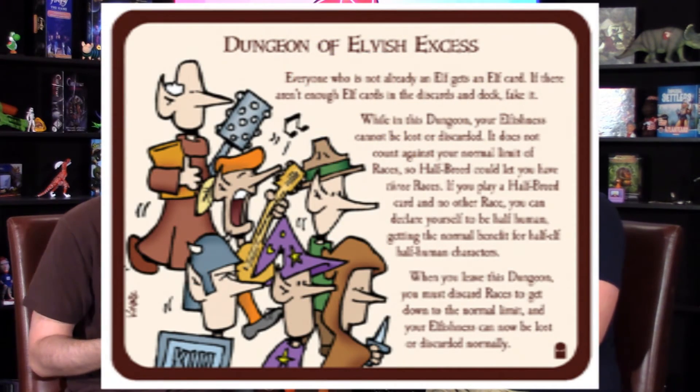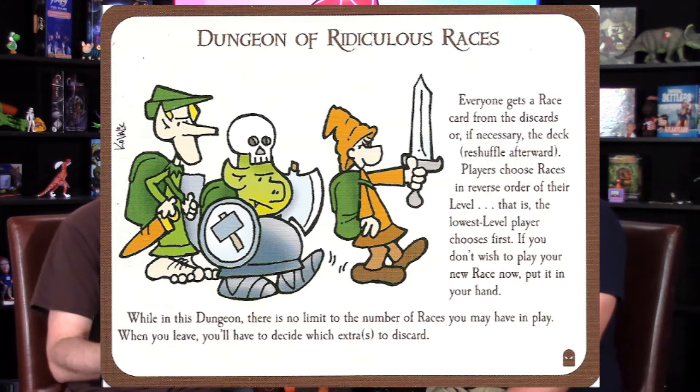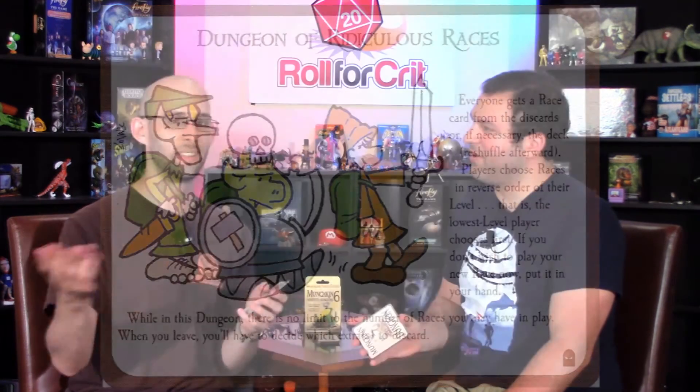Are there any that stand out to you? I really like the one where you can use go-up-a-level cards as cheat cards, so no matter what you have, you can use it if you're not allowed to. A lot of these are break-the-rules cards. Like I mentioned earlier, everyone's an elf. So what happens there is it becomes hilarious, because elves get a level if they help anyone. So pretty much no one wants help. There's also ones that give everyone an unlimited amount of races or classes, so you get to draw extra ones and you're just like a dwarf elf.